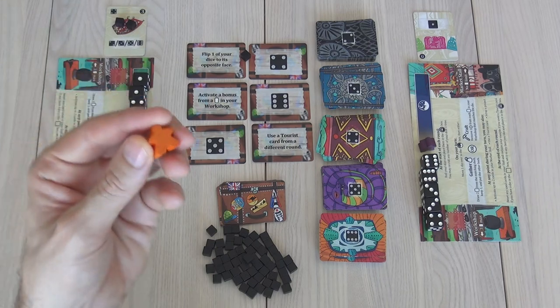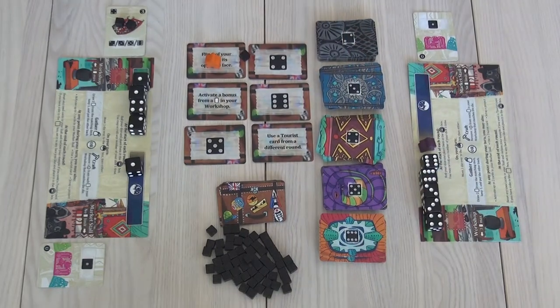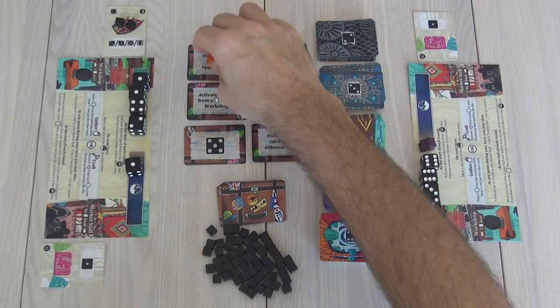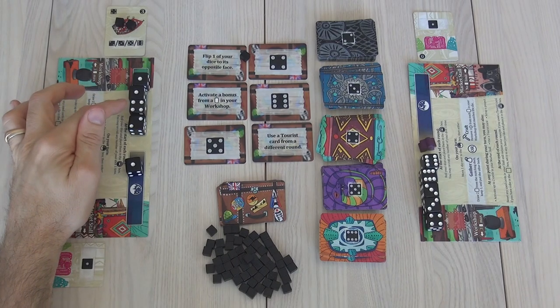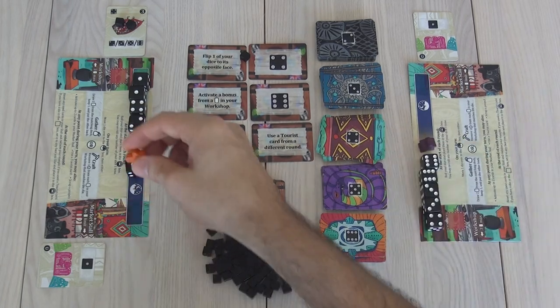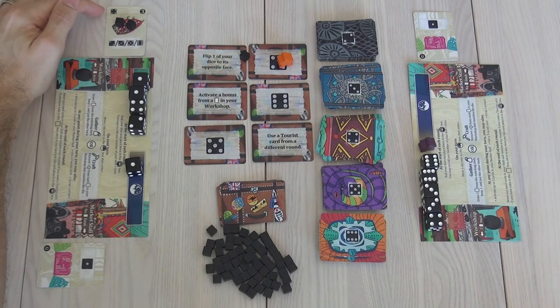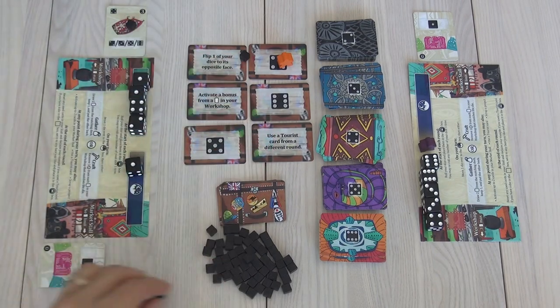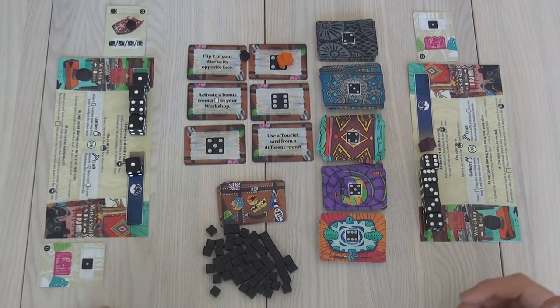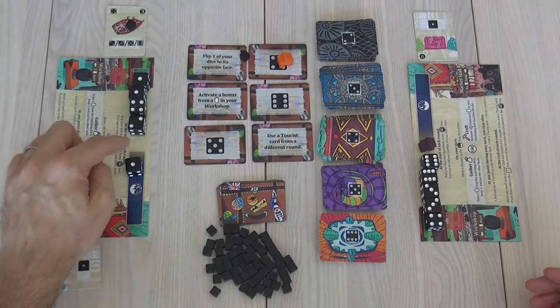I've got my meeple. Anytime I want during this round, I could deploy my meeple to either this tourist or this tourist and use that ability. This one is flip one of my dice — so I could turn this four into a three, or I could turn this two into a five, or this one into a six. But I'm going to go ahead and use him right now — I'm going to go to another four. So this was a textile, it's number four, and I am going to work on this some more. I only have to work on this one more time and I've completed it. That was the end of my turn — a very busy turn. I used one die, I used one of my market stalls, and I used my meeple.